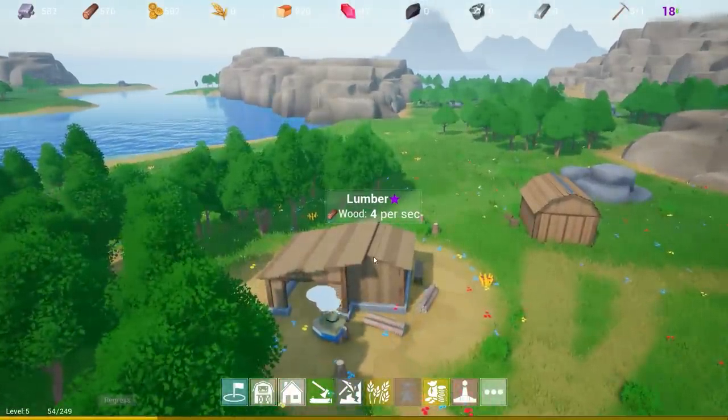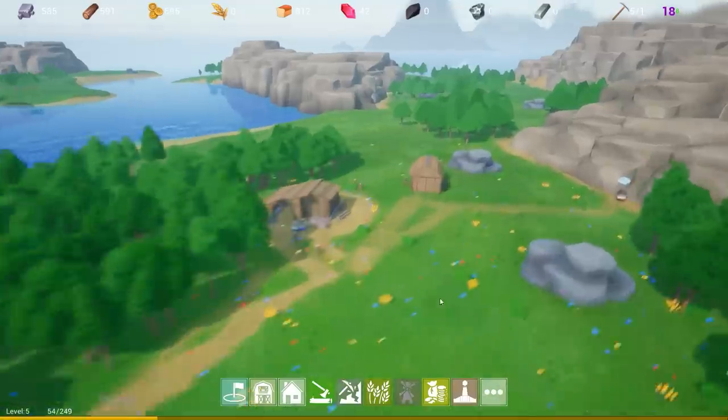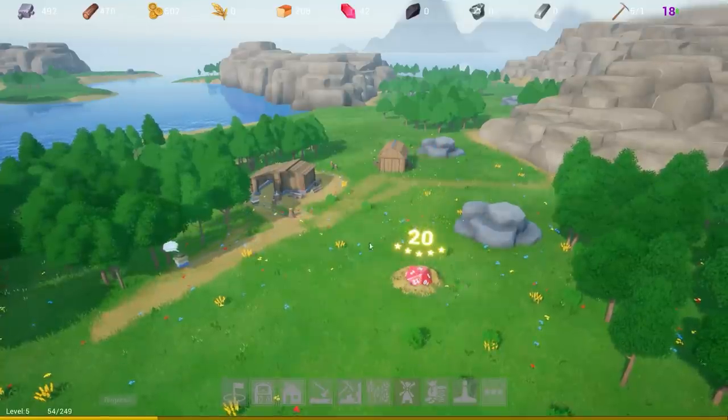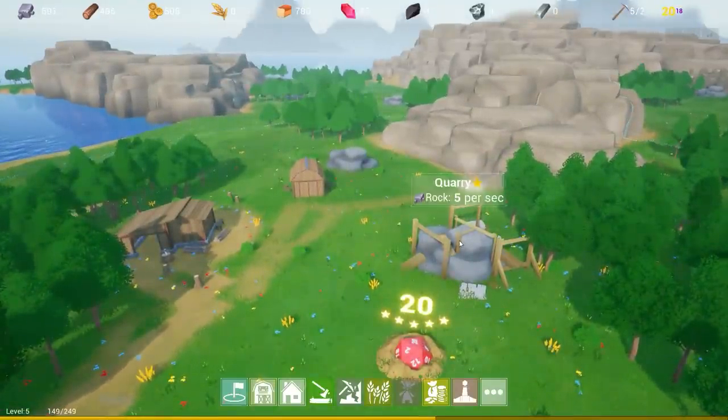It's a purple star. As we level up, our odds of getting better things improves — we're more likely to get higher quality stuff. Yellow is the best quality, white is the lowest, with green, blue, and purple in between. We're trying to keep building up and then restart. Another 20 — we are just absolutely on fire right now. That gives much better experience.